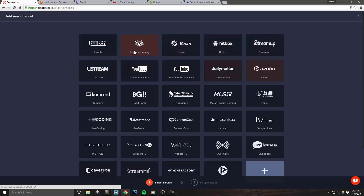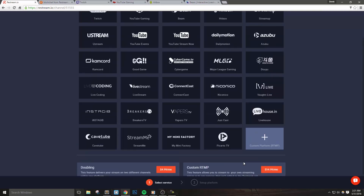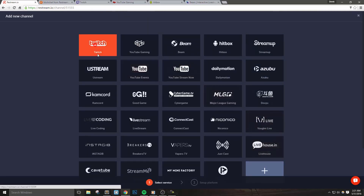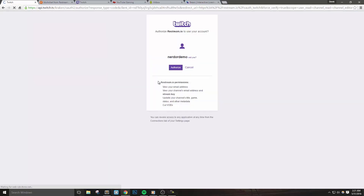As you can see it's quite a list: Twitch, YouTube Gaming, Beam Pro and over 25 more. If we scroll down a bit we can even see the ability to double up as well as stream to a custom RTMP. I'm going to add in Twitch and Hitbox for this video, but adding in more channels is the same for almost every service.